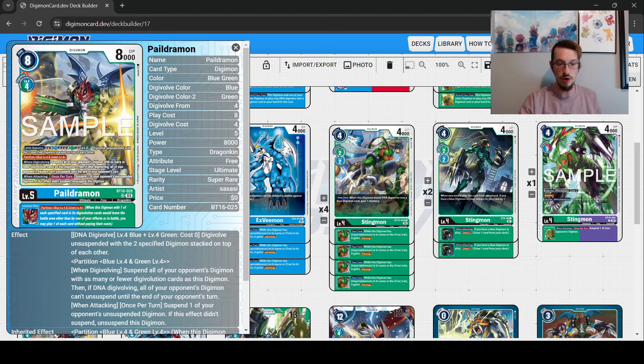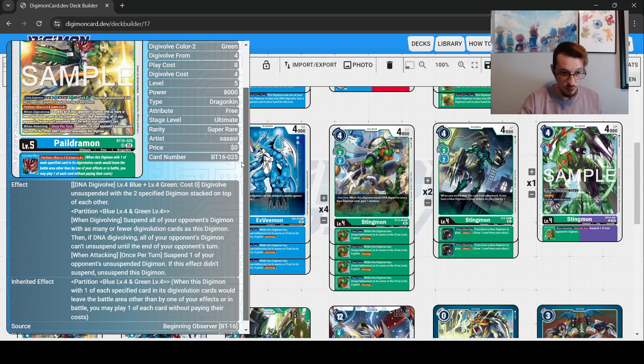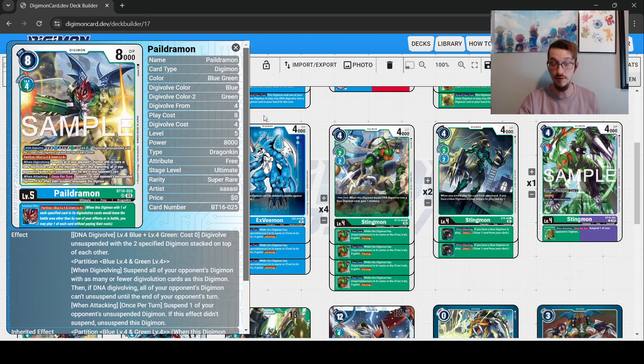So let's get into some of the new support, starting with this Pyyildramon, which is going to be the face card that a lot of people will recognize for this deck. It's DNA with Wind Digivolving — you suspend all of your opponent's Digimon with as many or fewer sources. Then if DNA, all of your opponent's Digimon can't unsuspend. When attacking once per turn, you suspend one of your opponent's unsuspended Digimon, and if this effect didn't suspend, then this card unsuspends. This card can essentially attack twice if your opponent has nothing to suspend — same as the old Pyyildramon.